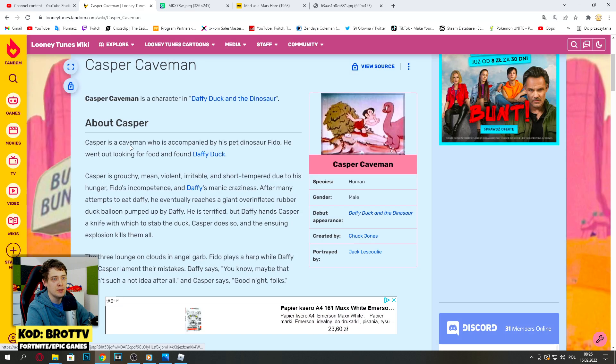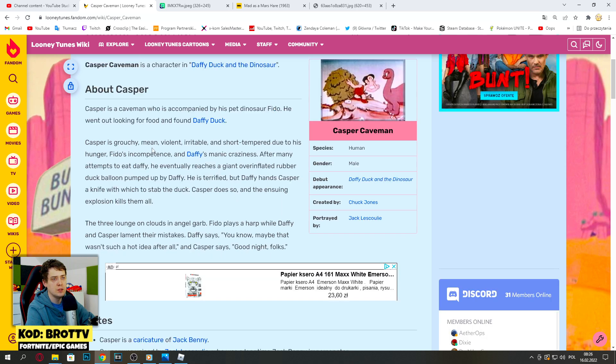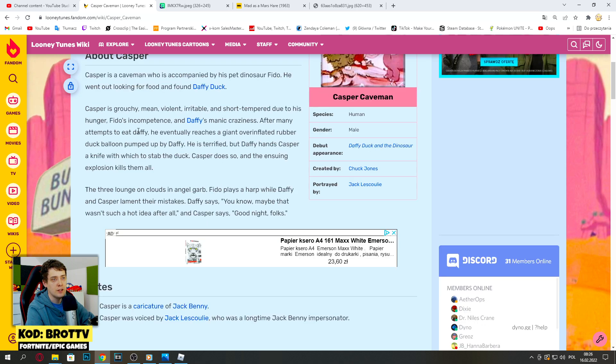Casper is a caveman who is accompanied by his pet dinosaur Fido, so maybe his special attack will involve the dinosaur. He went out looking for food and found Daffy Duck. Casper is grouchy, mean, violent, irritable, and short-tempered due to his hunger, Fido's incompetence, and Daffy's craziness. After many attempts to eat Daffy, he eventually reached a giant overinflated rubber duck balloon pumped up by Daffy.